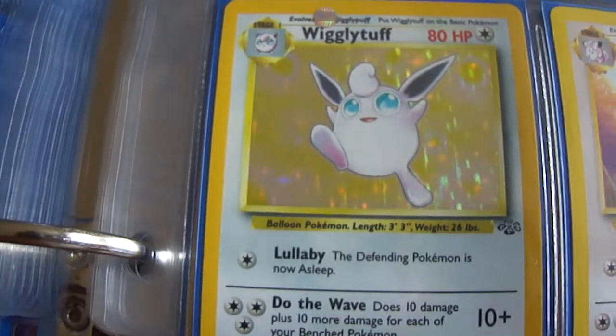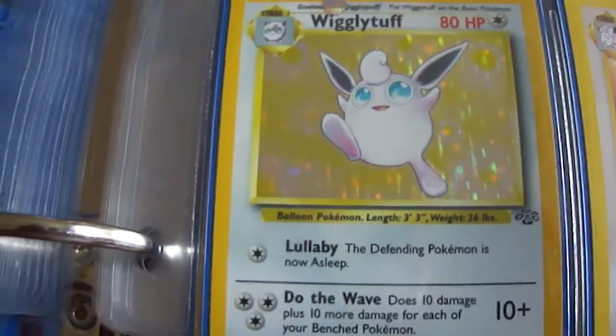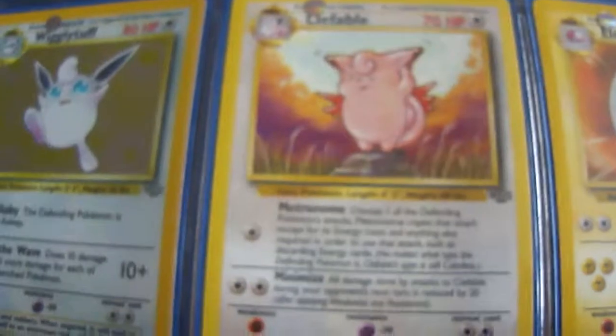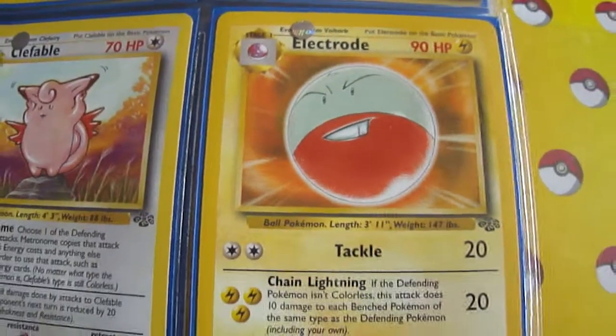So for the next three sets — Jungle, Fossil, and Team Rocket — they would show the same card but then in non-holo form. So this is a Clefable. Electrode.